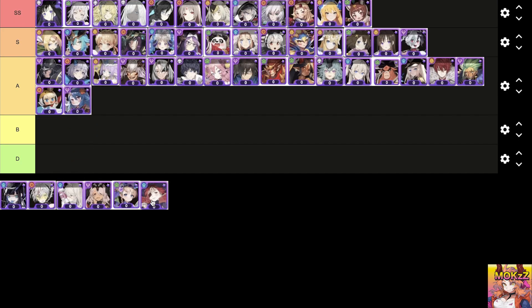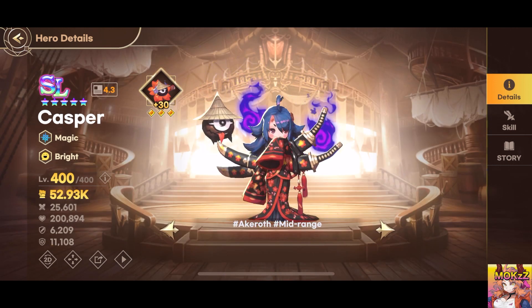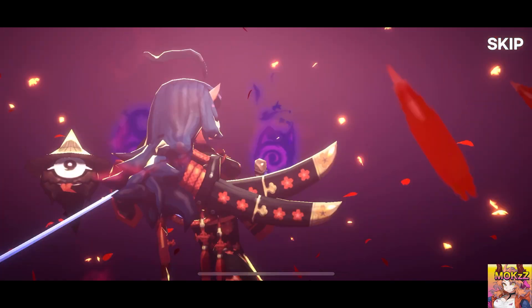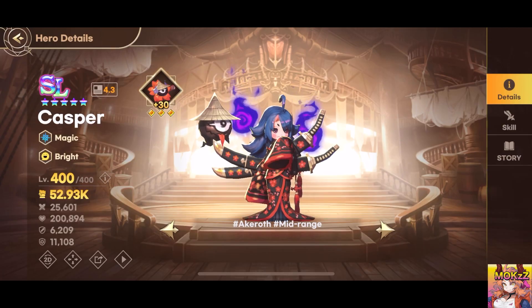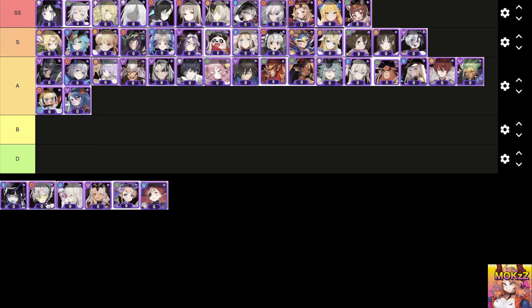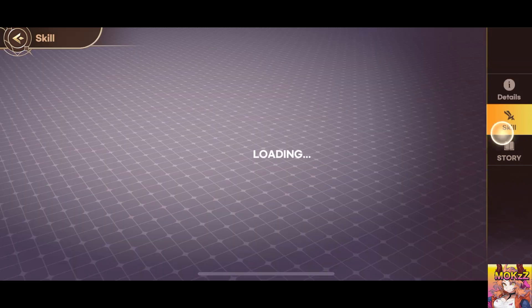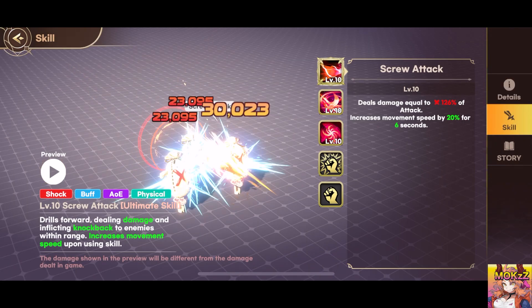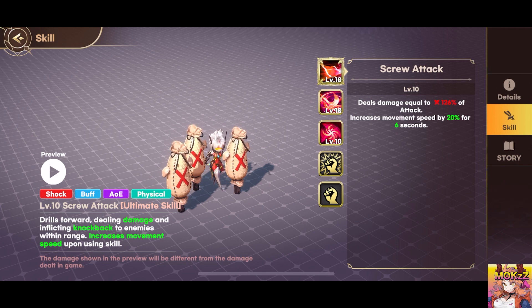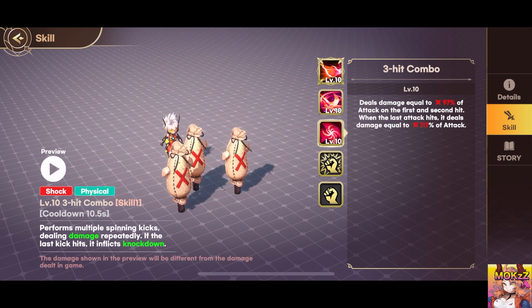Casper. A magical character with unique abilities. Temporarily becomes a ghost, ignoring enemy hits and gaining increased evasion. When knocked down, teleports to a nearby ally and leaves a ghost behind with shared stats. Summons additional ghosts at the location where enemies are defeated — up to a certain number of ghosts can be summoned, each sharing stats with Casper. Bloodia. An agility class character with shocking abilities. Charges forward, damaging and knocking back nearby enemies. Increases movement speed after using the skill. Unleashes a flurry of kicks, dealing damage eight times and potentially causing Knockdown. Executes multiple spinning kicks, dealing continuous damage and potentially causing Knockdown with the final kick.